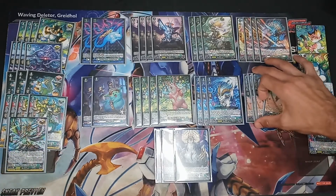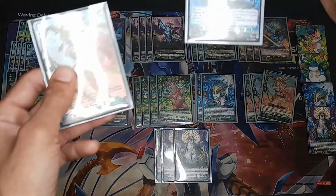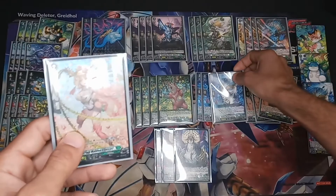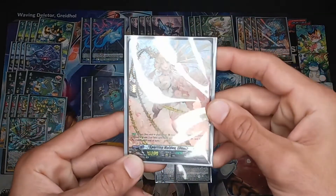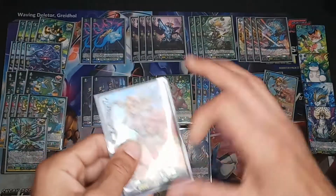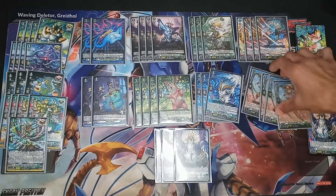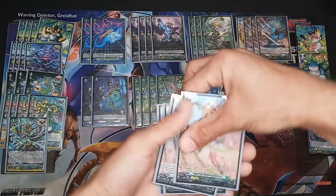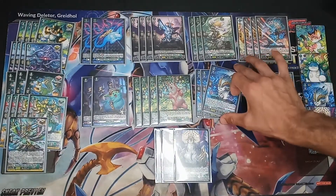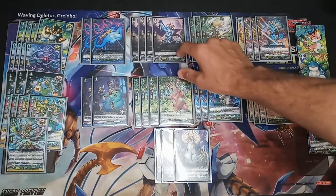The basic idea of the deck is you want to rush as soon as possible — Alina wants to come out ASAP. You want to use the Lattice Beast ability every single time you can. The idea is when Alina is played, you counterblast one, soulblast one, and get any card from your drop zone that's grade two or less back to the field. This is very easy because you're already discarding cards in your hand just to ride.